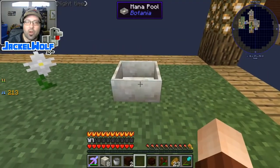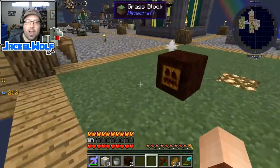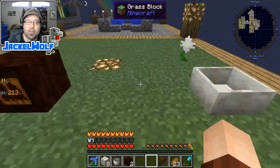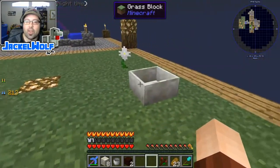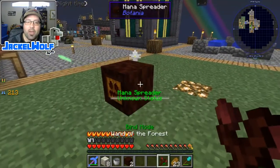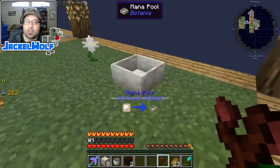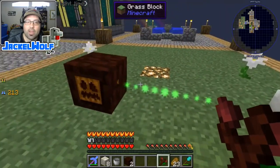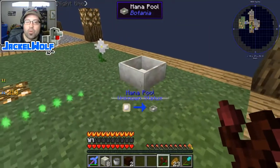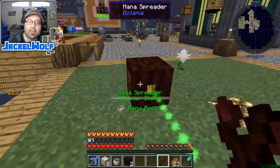We're going to come over, place down our mana pool, and then drop our mana spreader just a little bit of a distance away. It does not make too much of a difference where you place these two, although the closer you place them the quicker it can fill up the mana pool. I'm placing them a little bit apart so we can see the connection better. We're going to take our wand of the forest, shift right-click onto the mana spreader, shift right-click onto the mana pool, and now these two are linked - any mana that the mana spreader picks up from the world will be thrown into that mana pool.